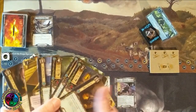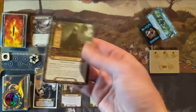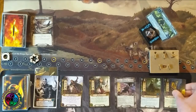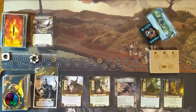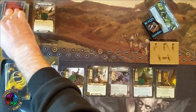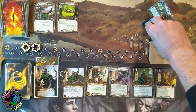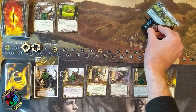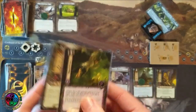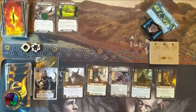Opening hand in easy mode: Hasty Stroke (shadow cancellation), a two-cost lore ally, Northern Tracker to help clear locations, Dwarven Tomb to pull back a spirit card, and another Northern Tracker. Right off the bat you can see the advantage — I'm going to be able to put Steward of Gondor in play on turn one, which will help me pay for those expensive spirit cards. It's just a two-threat location with two progress to clear it, and I have Northern Trackers in hand — it gives me a fighting chance. I also draw Shadow of the Past.